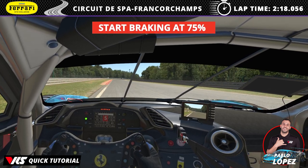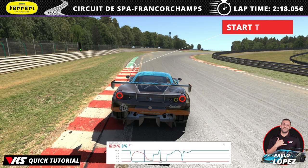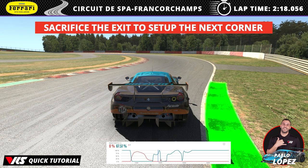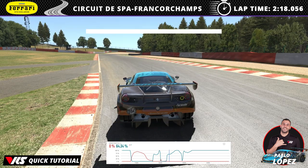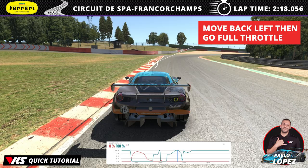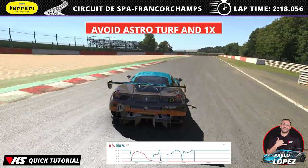Just before the kerb, start your braking at 75% maximum pressure with two tires on the kerb and downshift into 2nd gear. Start the turn in where the kerb ends, trail braking into the apex and attacking the curve quite aggressively, then sacrifice the exit to set up the next corners in sequence. Control the throttle, attack the curve aggressively and sacrifice the exit to set up the 3rd corner. Next, put the car on the left, go full throttle then a quick lift before getting back into the throttle in 3rd gear, clip the kerb and exit wide but avoid the astroturf and the 1x penalty.